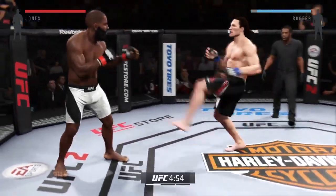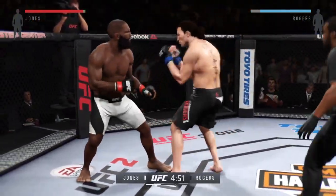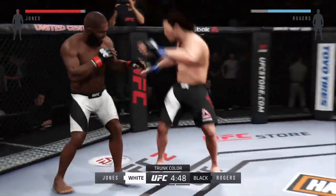Fight scheduled for three five-minute rounds. Black trunks for Goliath. White trunks for the Destroyer.